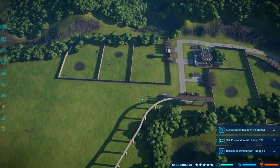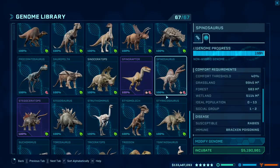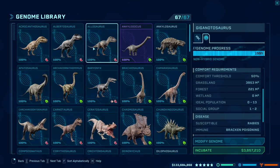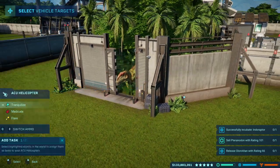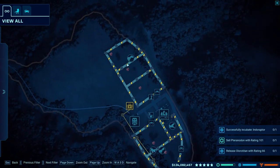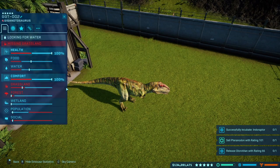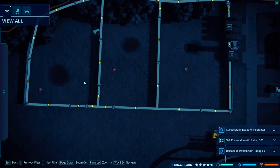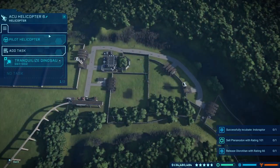I'll keep the enclosure this size for now — I might be able to put the Indoraptor or something in there. Giganotosaurus now. What are the statistics for Giganotosaurus with the modification? So about 4,000 meters squared. I'll get the ACU team to tranquilize this guy — it requires much less space than the Allosaurus. Let's just see how much this area is. This is almost enough. I could actually detach a little bit of this enclosure right here — maybe about right here — that probably still would be enough. It does not require as much space as you would think.